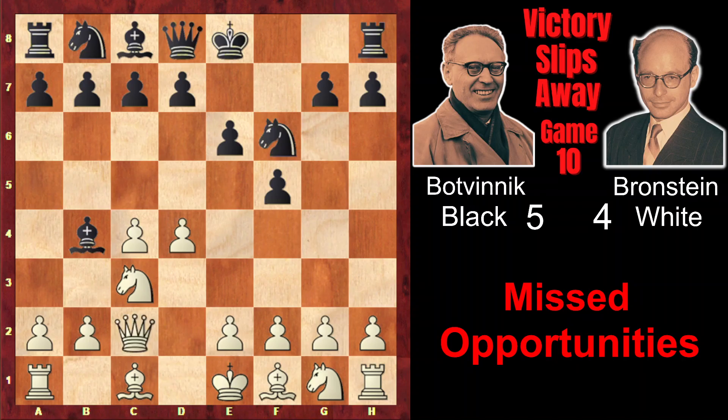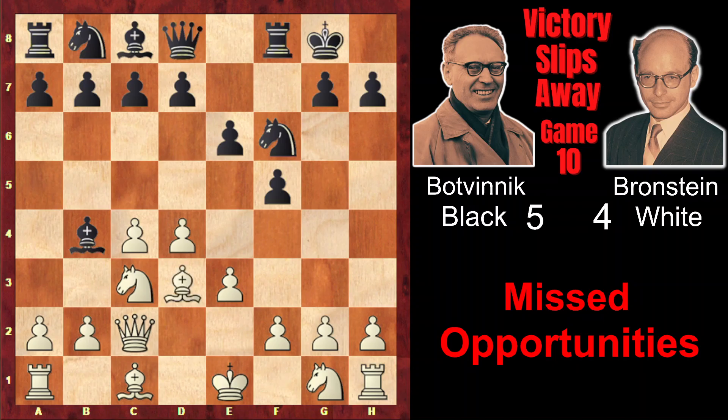Qc2, Nf6, e3, castle kingside, Bd3. Brandstein wants to develop the knight on e2, so that after the exchange on c3, the e2 knight replaces the c3 knight. But before playing Ne2, he develops the bishop so that the knight doesn't block the bishop's way. d6, and now that the bishop is developed, Ne2.